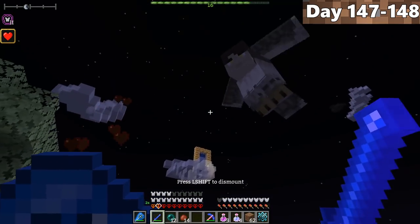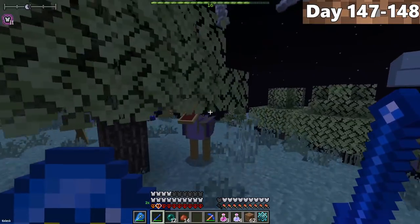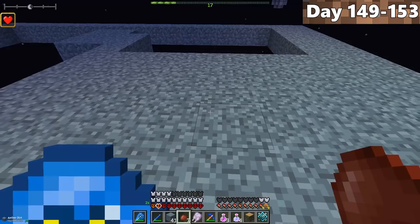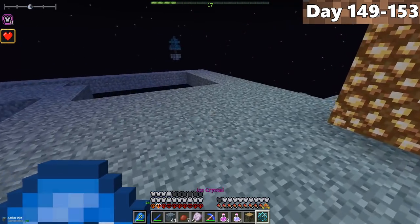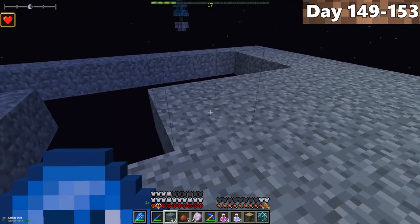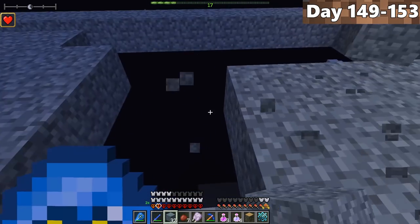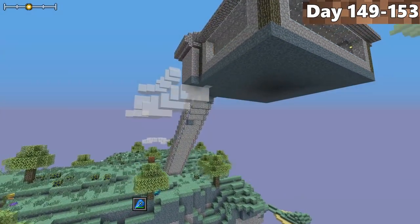From days 147 to 148, we tried to find a good spot to build our sky base. We ended up building it above the cloud where our Aether portal is. We just needed a platform that wasn't on top of clouds, so every time we go through the Aether portal, we don't risk dying. After a few more days, we completed our sky base.